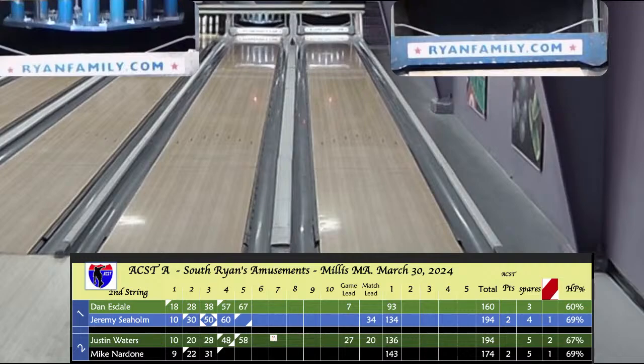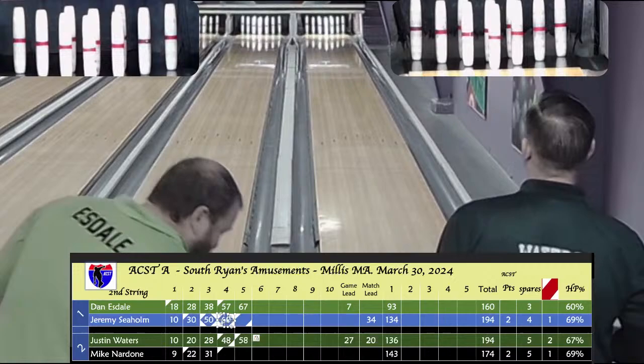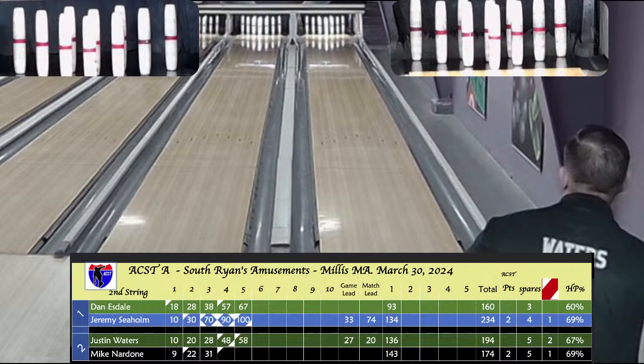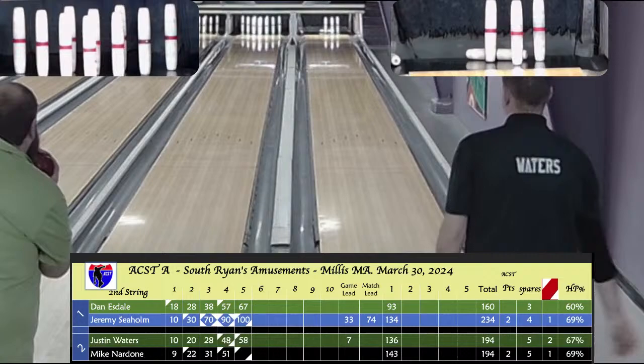Look up the video of Jeremy Sehome triple strike — that was something else. Halfway through the second game, visiting bowlers came on strong. Seholm at 70 through 3, 90 and a ball through 4, 100 and counting at the half. No lead is safe against Jeremy today. Waters on a spare at 58 and a ball — he's behind Nardone at the moment. Nardone at 51 through 4, 61 and 2 balls.